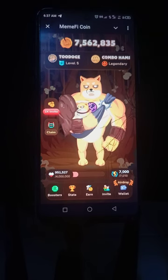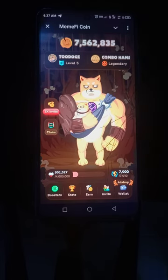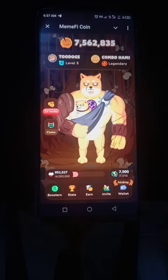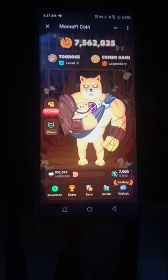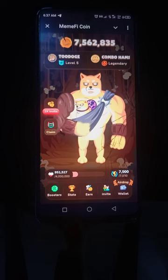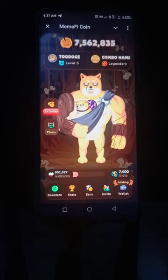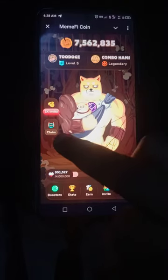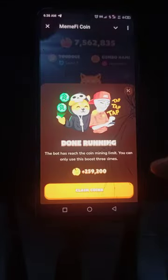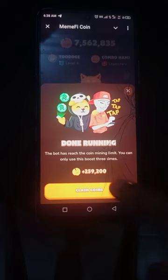There are four very important apps: Telegram, Phantom, Trust Wallet, and Tonkeeper — download all of them. I have a bot that farms for me while I'm away. When I click on this bot it shows me how many coins it has collected — here I see plus 259,200. I click on claim coins and they enter my balance.